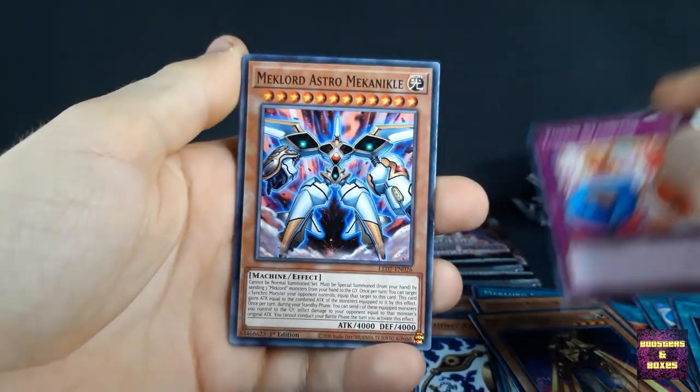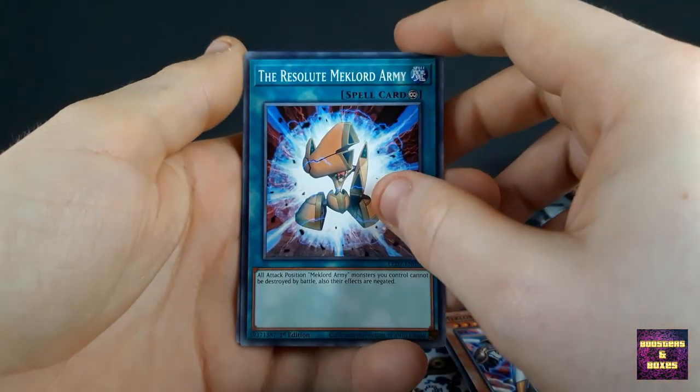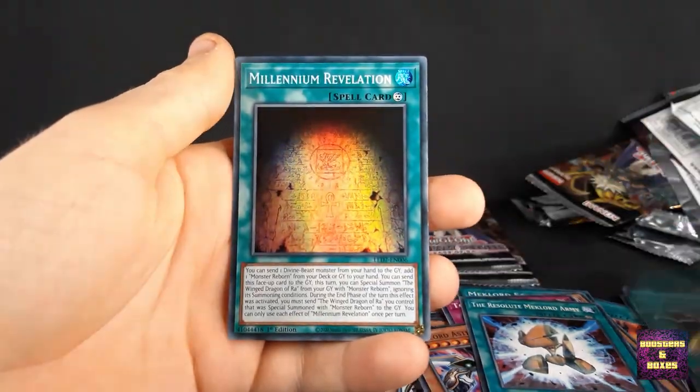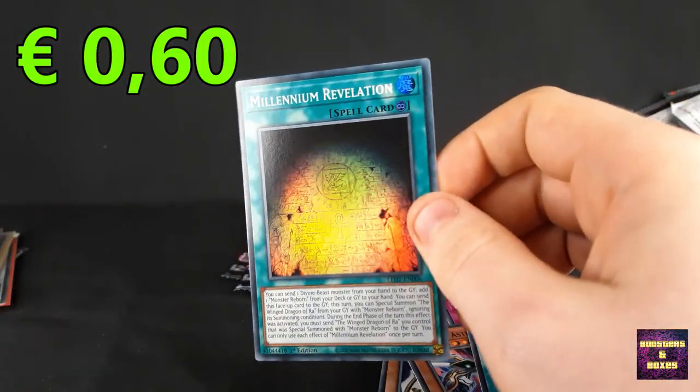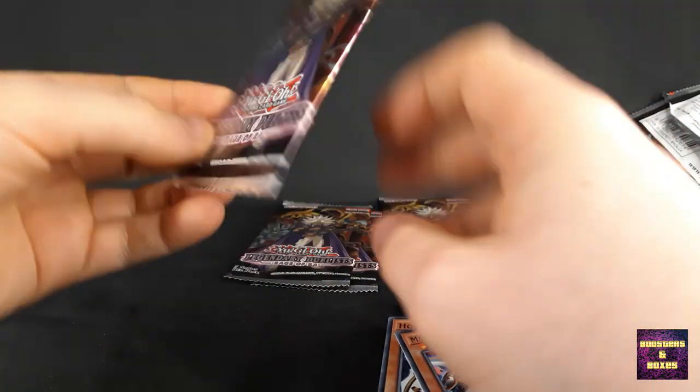Got a Token Stampede, Maglod Astro Mechanical, Resolute Maglod Army, Mount of the Bound Creator, and another Millennium Revelation — two in a row. Let's hope it's not three in a row. That would suck.